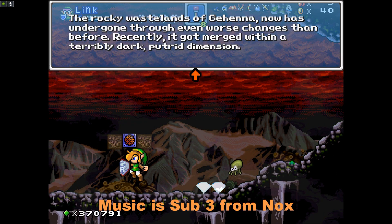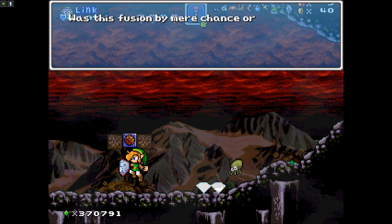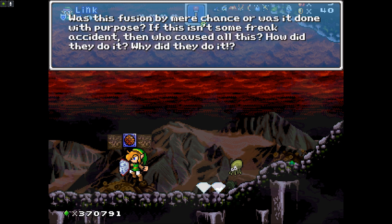The rocky wastelands of Gehenna have now undergone even worse changes than before. Recently, it got merged within a terribly dark, putrid dimension. Was this fusion by mere chance, or was it done with purpose? If this isn't some freak accident, then who caused all of this? How did they do it? Why did they do it?